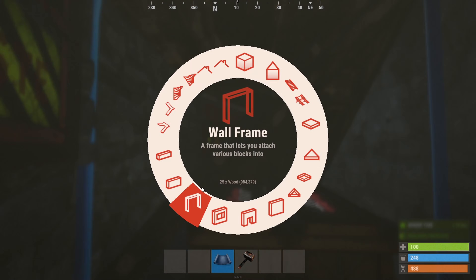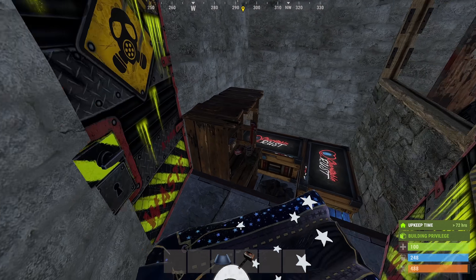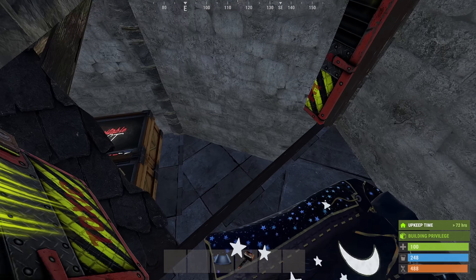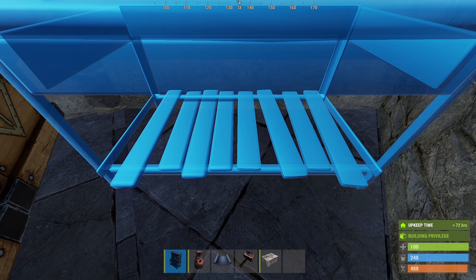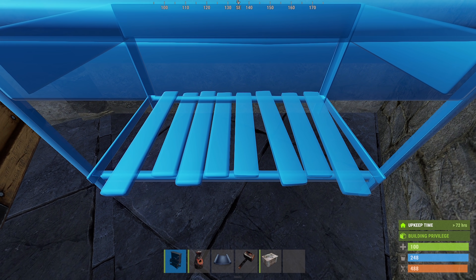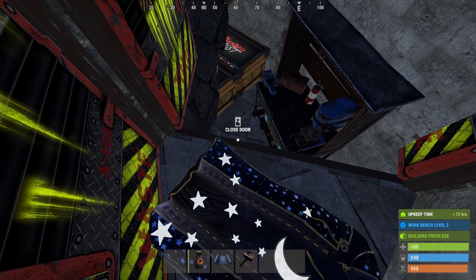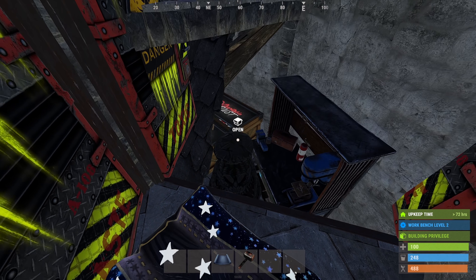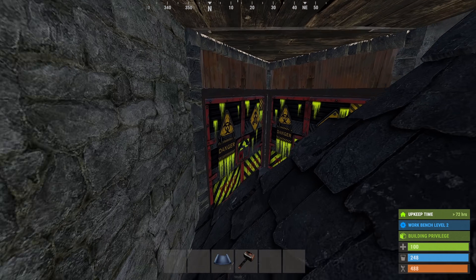Before we go any further, we'll want to build a wall frame here. The next thing will be the workbench. You could also put the level 1 here in the beginning, but we'll be putting in the level 2 now. We'll jump down and work it into the corner and add the small box after. I also like to add a furnace right here. This will obviously help increase metal production, but it also works to help move through this gap smoothly both ways.